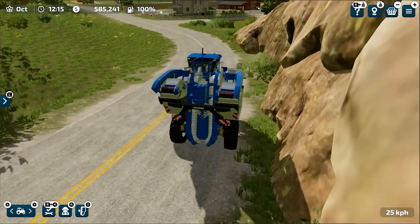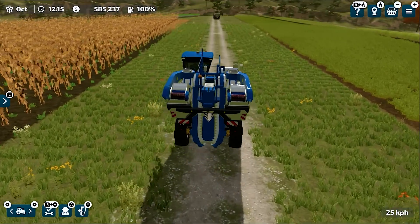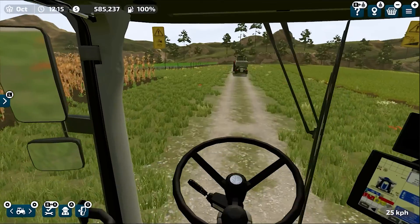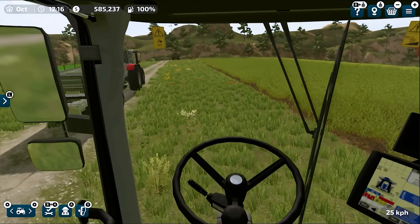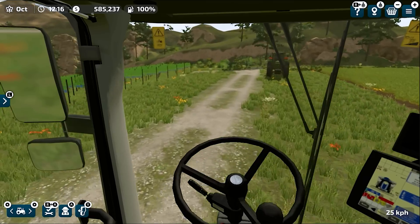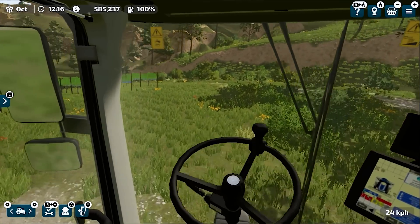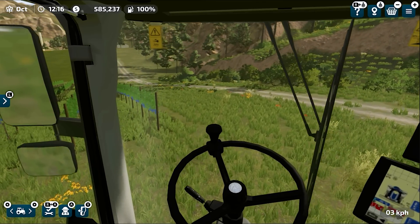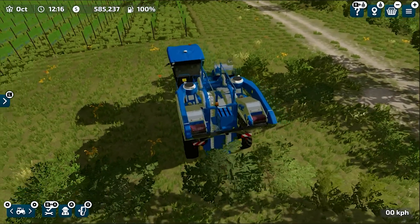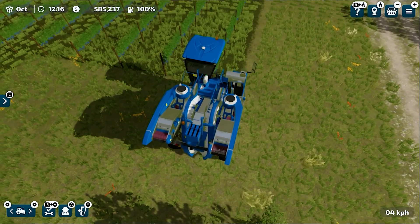We are finally at the grape orchard and the tractor with the hired helper is already here — it makes sense because the tractor is way faster than this harvester. We are both near the grape orchard, but I still have not purchased this field, so I need to purchase it before we can work on it. This is the grape orchard — in Amber Stone some people call it a vineyard or grape yard, but I'll call it the grape orchard. Let me align this harvester.